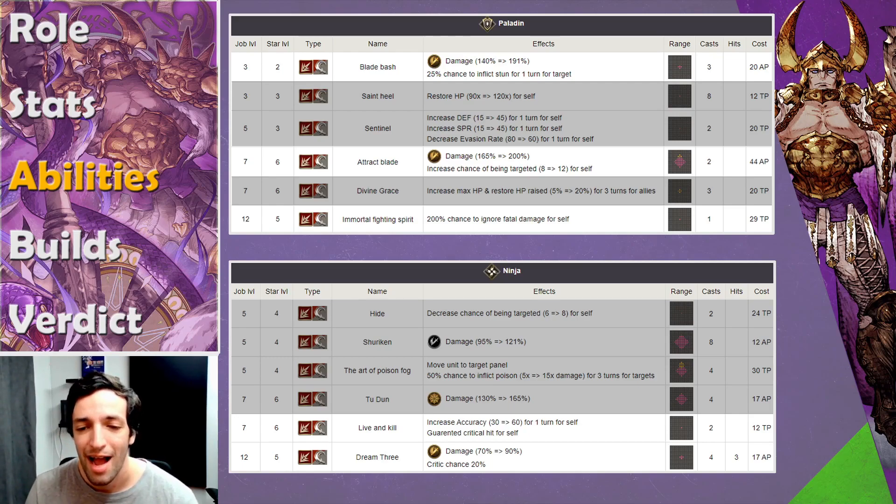Ninja subjob — I don't know how often I'd use that, but I still think it has value mainly for the mobility passive he gains from it. And if you need some accuracy — if you're running him in manual setups fighting an evasion team — Ninja subjob provides Decider of Fate with accuracy up 60 for one turn, so you can land that one powerful hit. And then just for raids in general, Dream Within a Dream is a three-hit Earth Slash Chain, which will be very useful in a couple of scenarios.